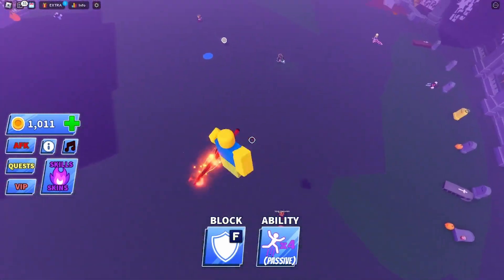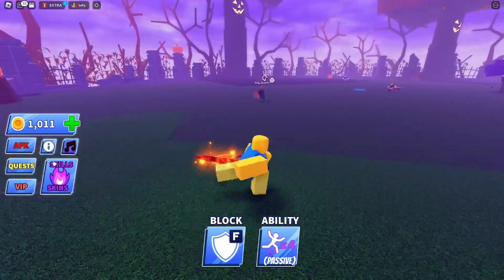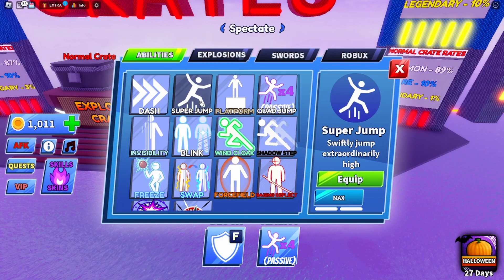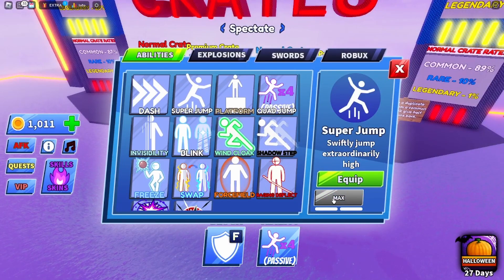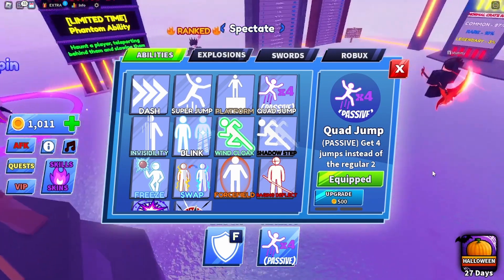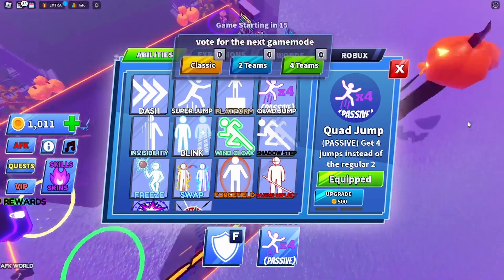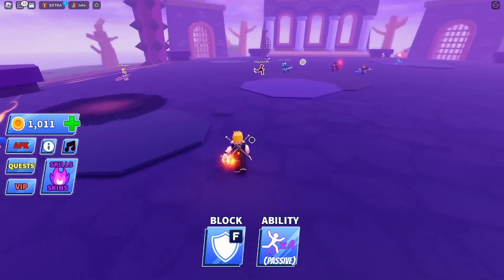Jumping in the air is actually really good, but for me this ability is not that good. If you upgrade it fully it would be great for countering people, but the amount of coins it costs is just not worth it. If you're going to get this ability, don't — get the super jump instead. The super jump is cheaper and better. The quad jump is basically the super jump but you can't jump as high, you just jump more times. Honestly, you shouldn't get the quad jump.